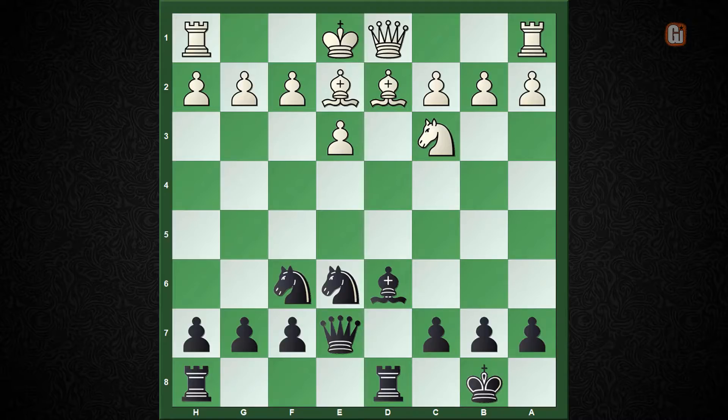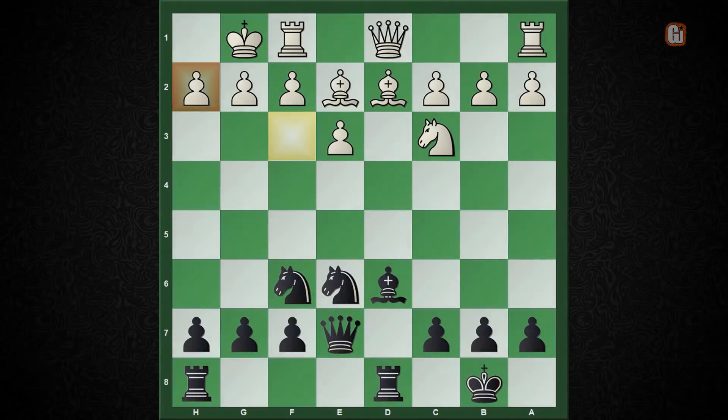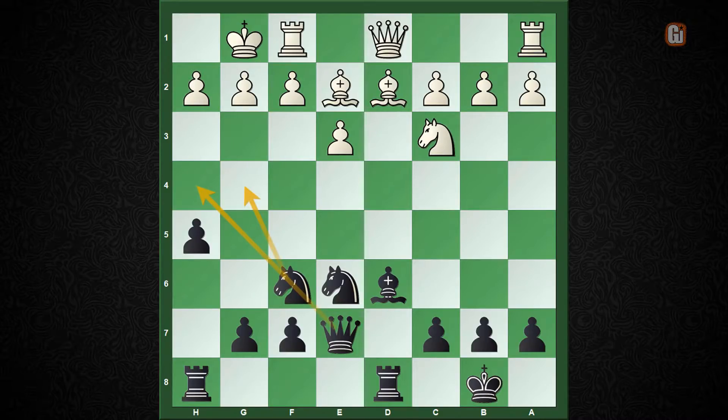Now, as the light-square bishop has been exchanged, white felt safe on the kingside and castled. But the important point is he is seriously missing his knight on f3, which was the guardian of the h2 square — and that is the thematic loophole black exploits throughout the game. Here comes the second critical moment: knowing where the white king is, what is your next move? The accurate move is h5, and black has a very simple plan — knight to g4, then queen to h5, launching a devastating attack on the white king on g1.